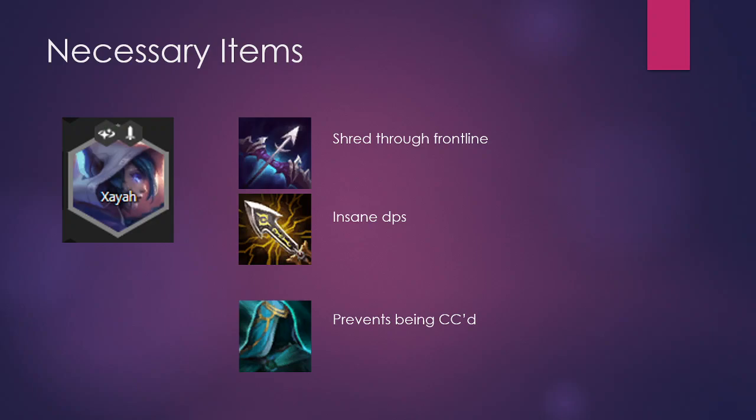You could build Trap Claw as well, but Quicksilver is the best. If you really can't make Quicksilver, other items like Ginsu's, Shiv, Bloodthirster, or another Infinity Edge can work — but you really want to strive towards Quicksilver.